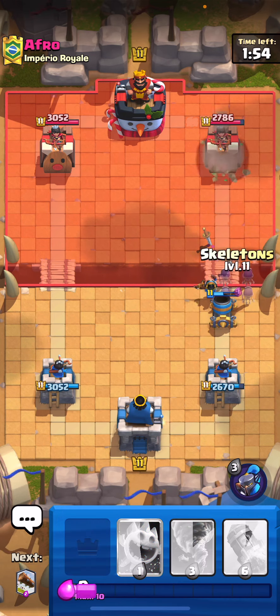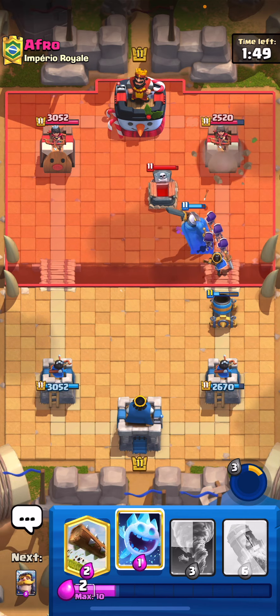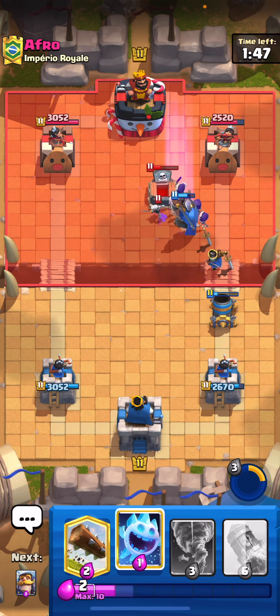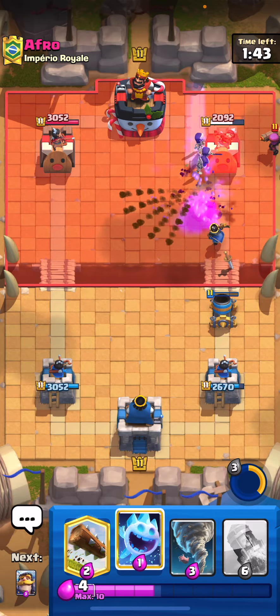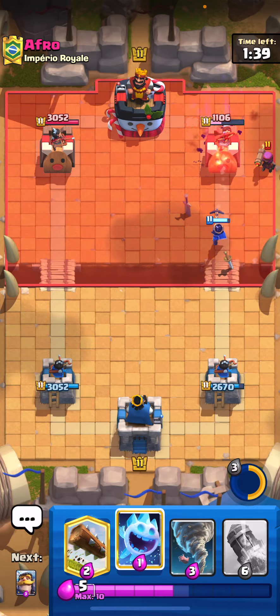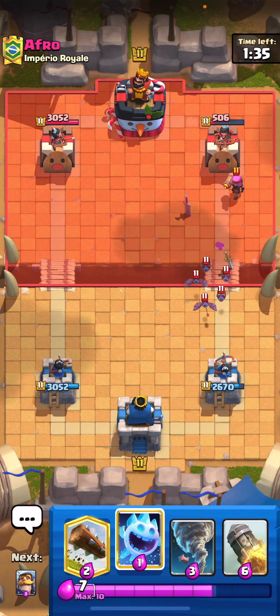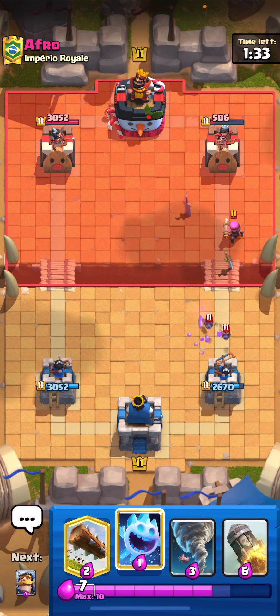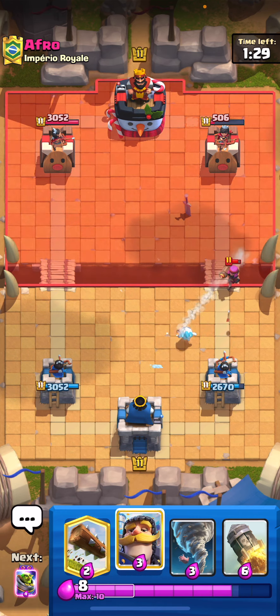Let's pop our little prince ability and play our evil skellies. I'm sure he has another spell — let's just wait and see what he does to this. The evil skellies are going to get some really good value already and one gets on the tower — that's going to be towered down. I stand corrected but we still get so much damage that we're in a really good position. Let's play our ice spirit right here to get a king tower activation — always make sure you're doing that.